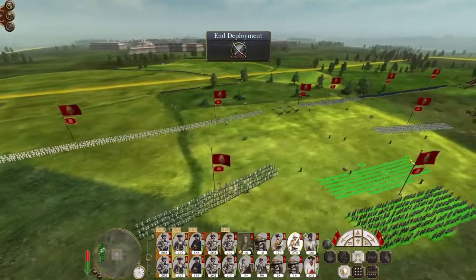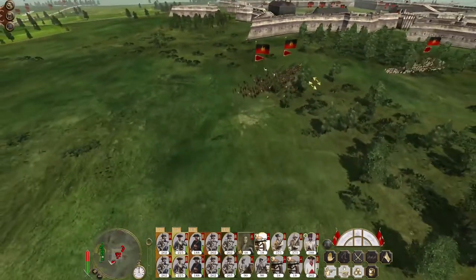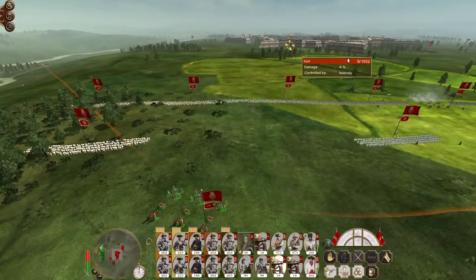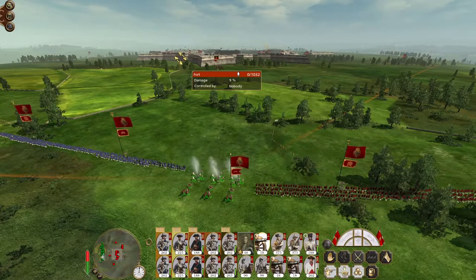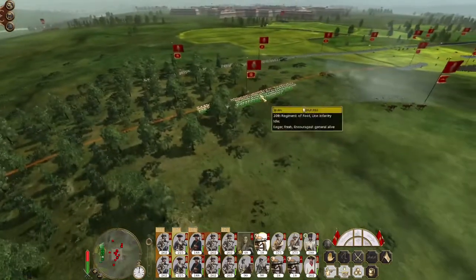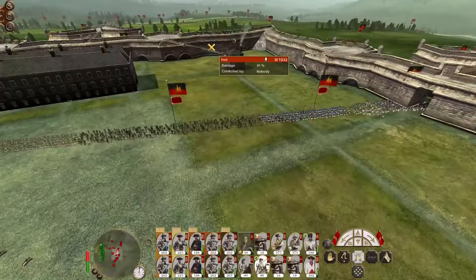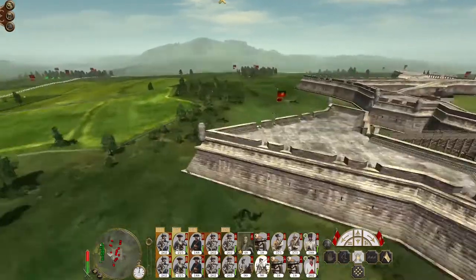Swiss pikes are going to be anywhere. First enemies on the horizon, but I'm going to speed up time because what normally happens is there's a period of organisation and the AI doesn't really do much. Let's get our guns up on the hill to attack the wall - just make a hole in their wall. It looks like what's going to happen is they're just going to redeploy into a great big line that stretches across the entire fort.